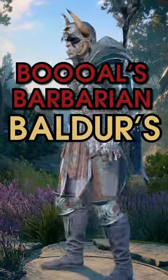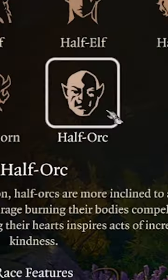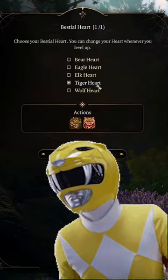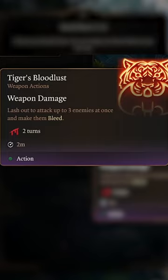Our guide to Buol's Barbarian in Baldur's Gate 3. Start your journey as a half-orc barbarian with your stats looking like this, choosing Tiger as your BCO heart at level 3 for the Tiger's Bloodlust weapon action.